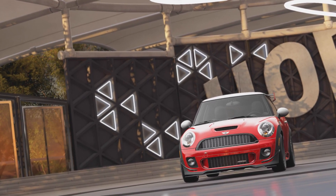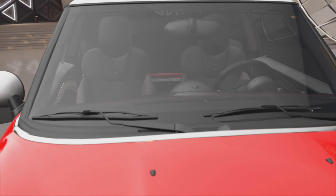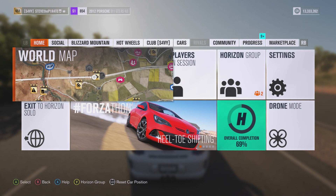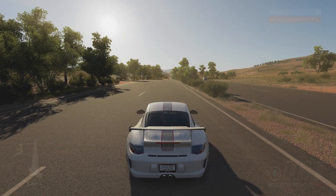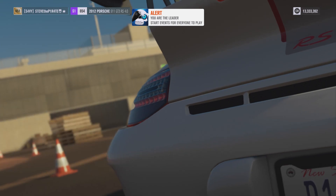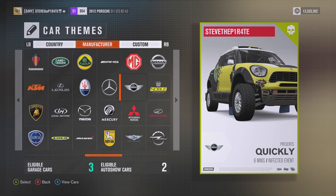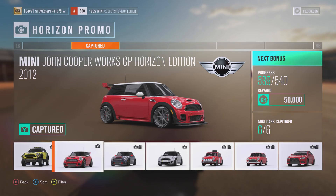This car has been rumoured for a long time, so this is going to be the one that everybody's wanting to get. Head on over to the Social tab in the Pause menu and create your own Private Online Free Roam Session. Invite someone that you know, and I recommend blueprinting Infected — set the manufacturer to Mini, choose whichever class you want, hunt each other down in the quickest time possible, and just do this three times. Finish three of these playground games in a Mini and you will bag yourself that long-awaited John Cooper Works GP Horizon Edition.